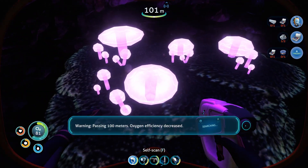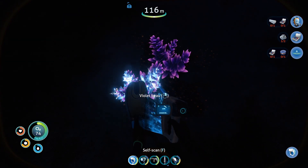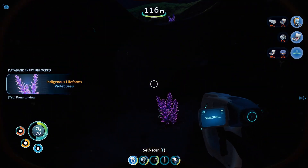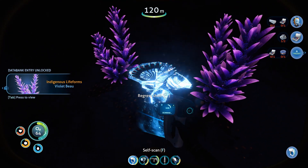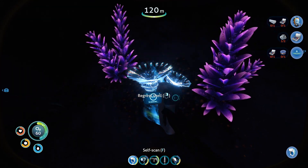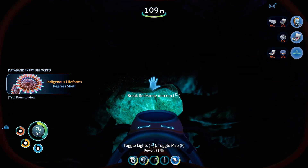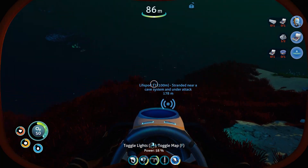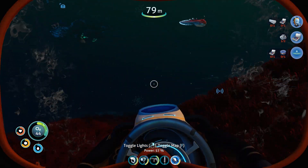Passing 100 meters — can't scan that. Oxygen efficiency decreased. Violet brow — scan that. Looks like there's something right here. Regress shell — perfect. Whoa! What is that?